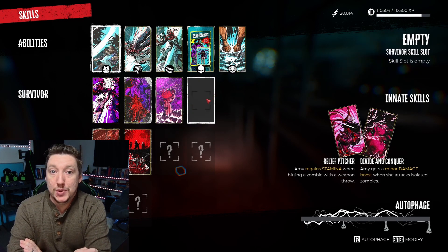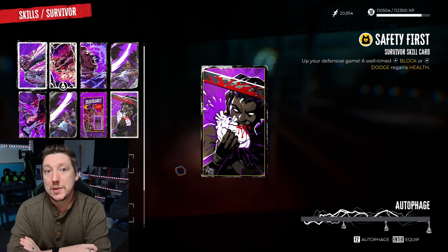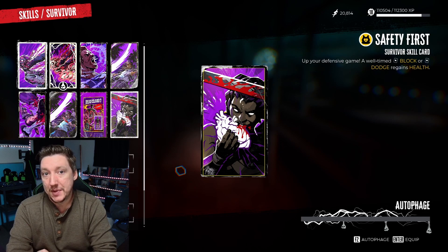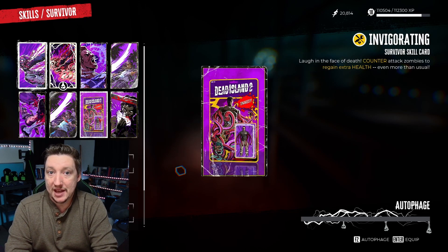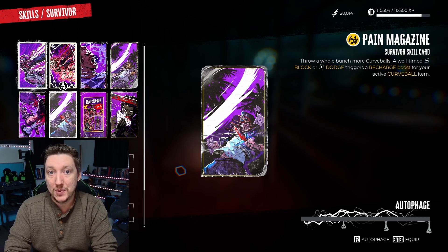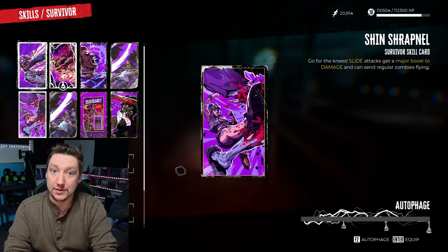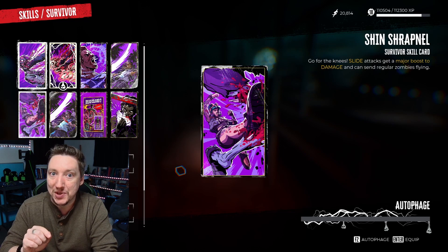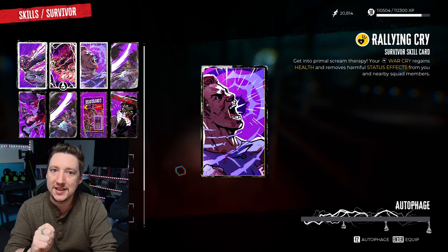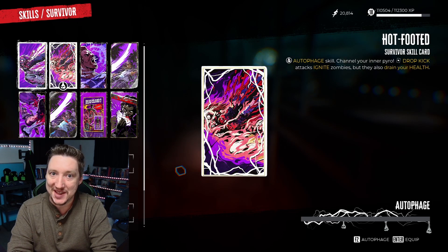As I leveled up, my character would unlock slots where I could equip special cards giving me an ability to fight with, or a passive ability that would heal me after a specific action. There are a lot of cards. Some are handed out when leveling up while others have to be found lying around, so keep your eyes open. There may be a super special card hiding underneath a desk that could change your life, and you don't want to miss that.